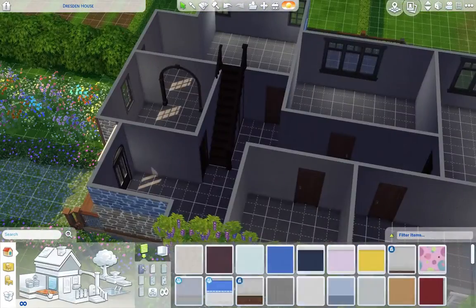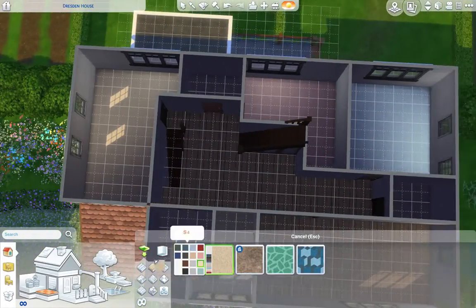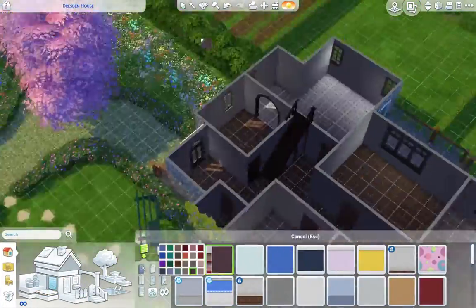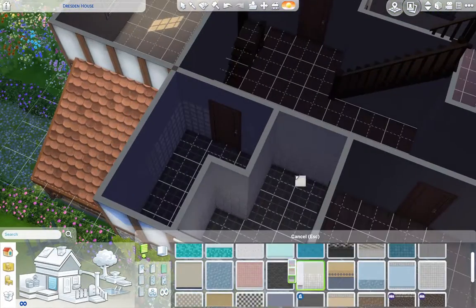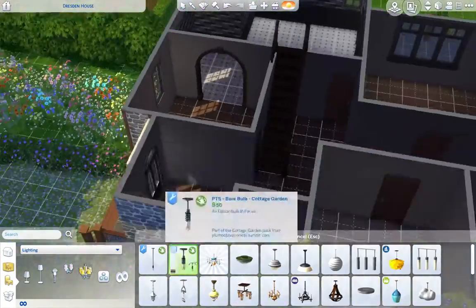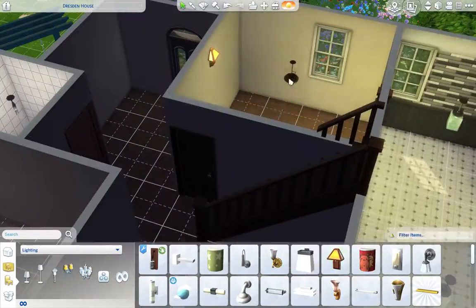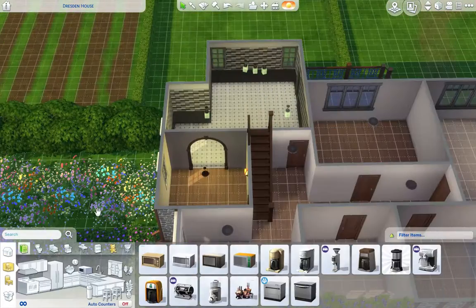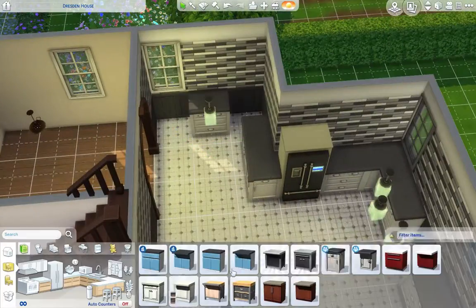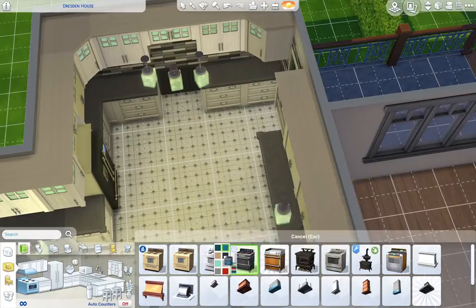Moving on to the main house — the big house takes quite a while. I really struggled to find the colors I wanted to use. It ends up being quite neutral with pops of color here and there, which I like — it's kind of how I want my own home to be. Also, that little gate light is so pathetic — some of the gate lights in this game really show no light at all.